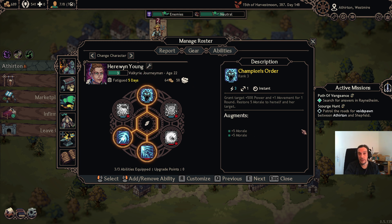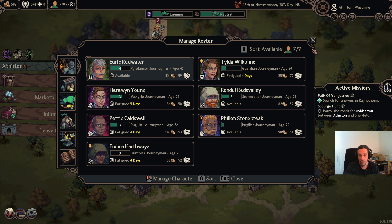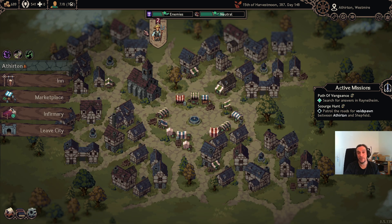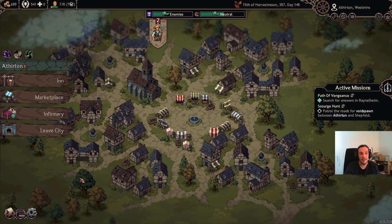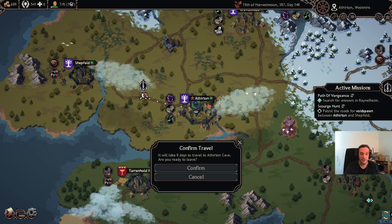Last but not least, here is the abilities screen — I'll go into this in the character progression topic later, so I'll skip that for now. That's pretty much all I have to say about company management; there's lots more to be explored, but I don't want to overbloat this video. Also, I totally forgot to mention contracts — they are simply quests, and there's not much more to be explained about that.